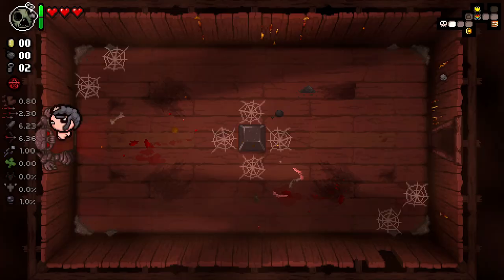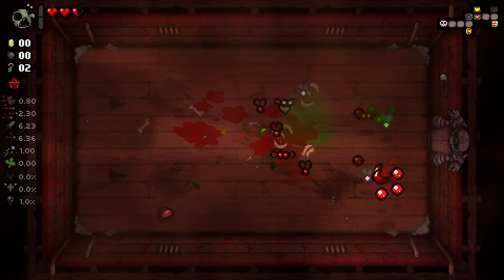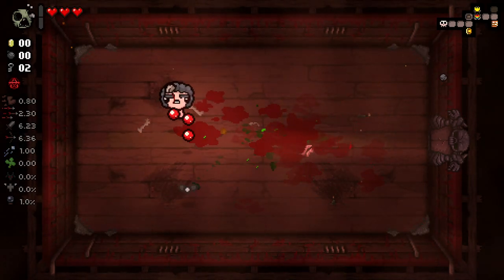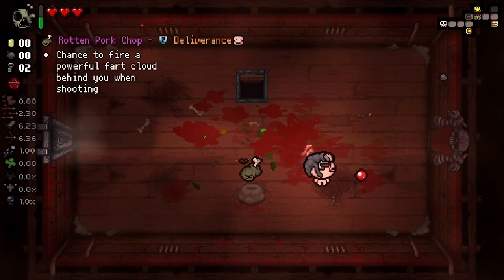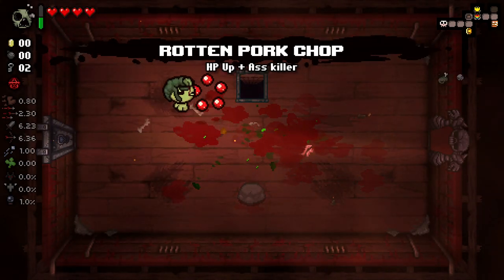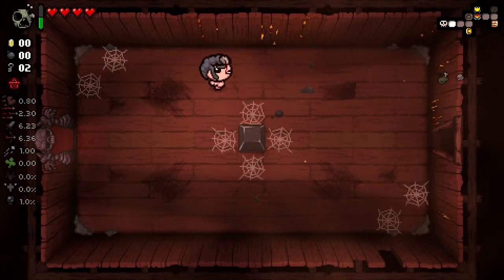We'll go straight to our boss. We might even be able to one-shot if it's like a Pin or something like that. That was an eternal boss actually - you can see by the sheer amount of flies that were dropped. We are still playing with the normal difficulty mods that I use in my regular series. We got another Rotten item - interesting. It needs to be a Rotten synergy, this would work so well for us. Let's go back to our library and just see if we can get like a Bookworm or something.